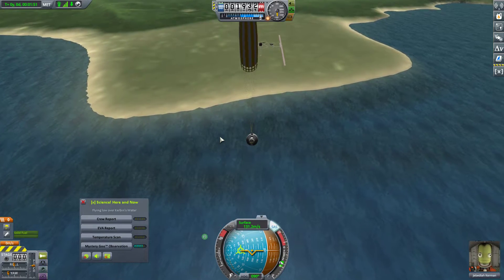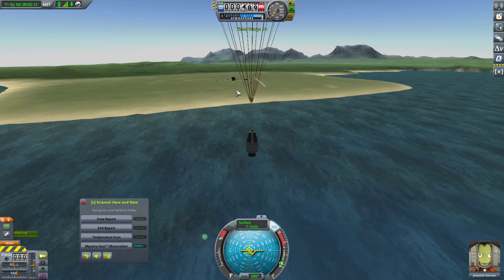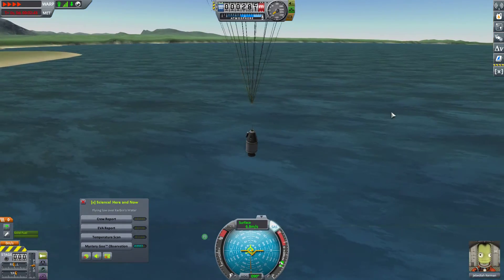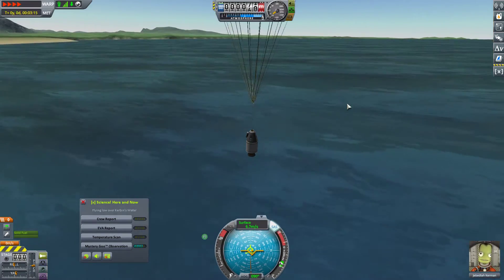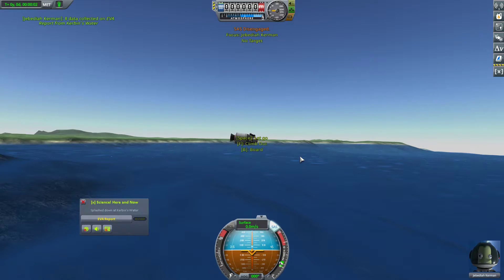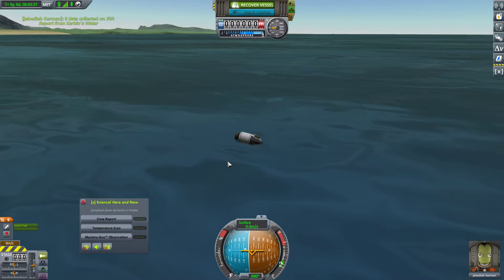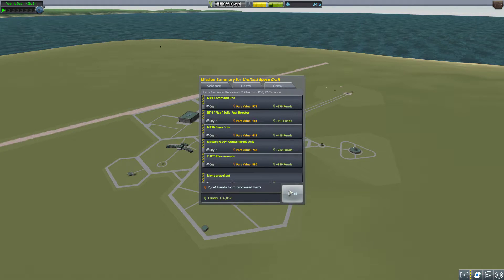Let's go ahead and land here. We're going to be able to EVA report in the water, but nothing else because we did not have the experiment storage unit, which is unfortunate — but that is to be expected. Splash down. Absolutely excellent. So that's 34 science for us, and a bunch of money.